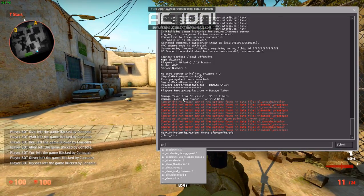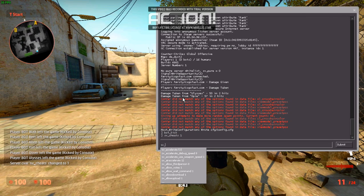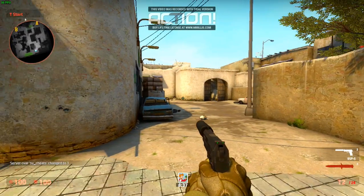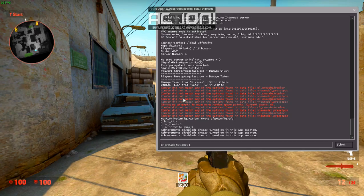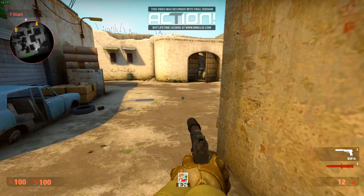Another command is sv_cheats 1, and another one is sv_infinite_ammo 1. This will give you infinite ammo to practice your grenade drill. And then sv_grenade_trajectory 1 — I'll explain to you what that's for.